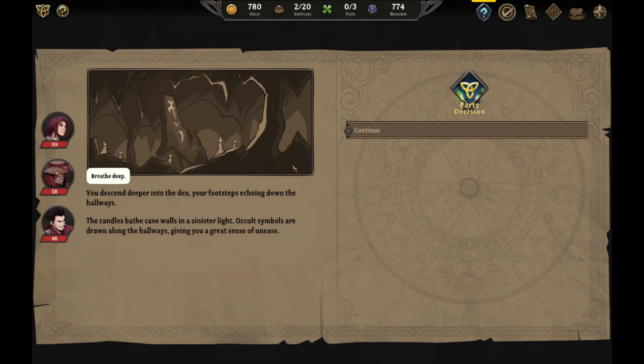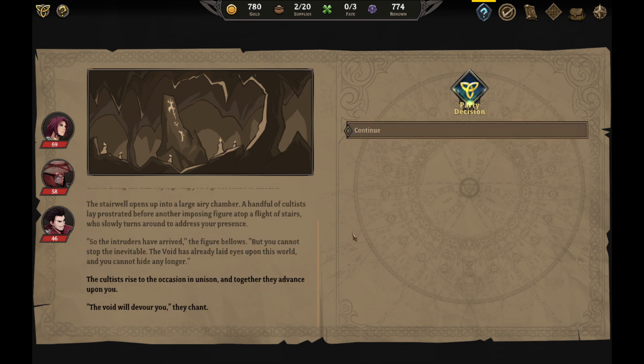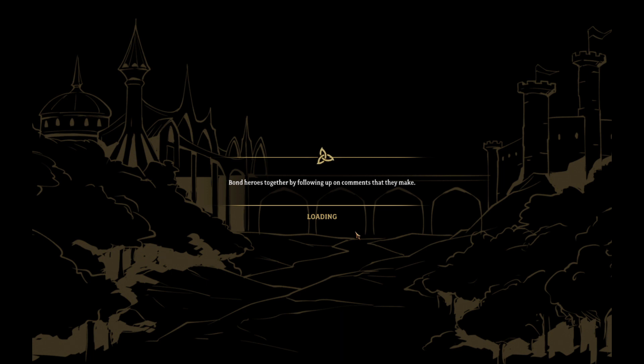You descend deeper into the den, your footsteps echoing down the hallways. The candles bathe the cave walls in a sinister light; occult symbols are drawn along the hallways giving you a great sense of unease. The stairwell opens up into a large airy chamber — a handful of cultists lay prostrated before another imposing figure atop a flight of stairs, who slowly turns around. 'So the intruders have arrived,' the figure bellows. 'But you cannot stop the inevitable — the void has already laid eyes upon this world.' The cultists rise in unison: 'The void will devour you,' they chant. It's true — they will try.